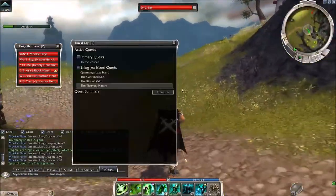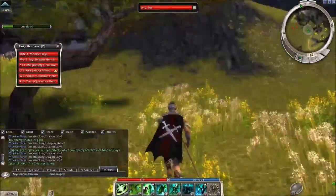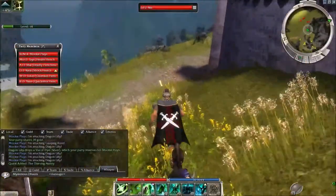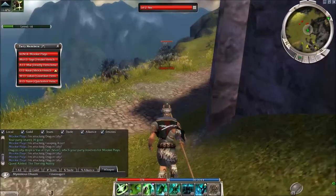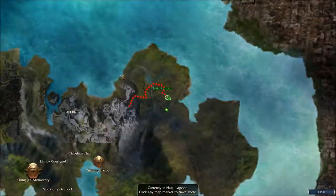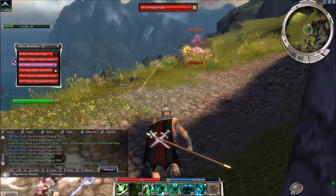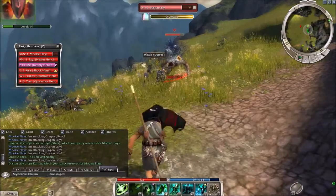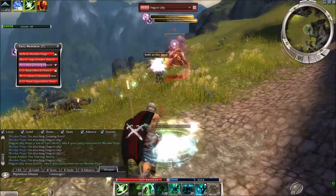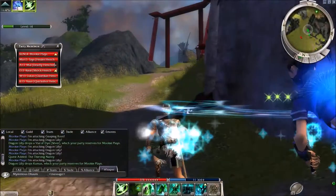I've got two quests on the go and they're both going up this way, so let me do this one first — 'To the Rescue.' I've got to go through all these. Where am I even going here? Just around the corner. I've got to face more dragon lilies. I don't see an island to the north though. They said they were racing Drakes on an island to the north, but I wasn't really seeing an island.